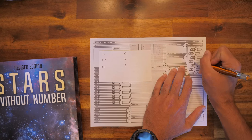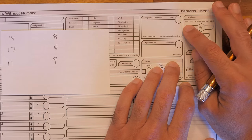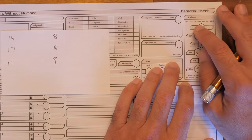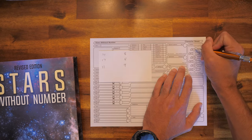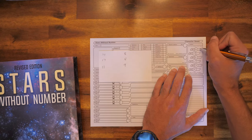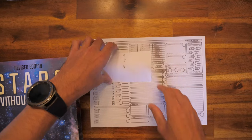We'll go ahead and write those down and mark any modifiers. Under Attributes, the modifier table works like this: a 3 gives minus 2, a 4–7 gives minus 1, 8–13 is 0, 14–17 is plus 1, and 18 is plus 2. We almost got that plus 2. Maybe there will be something that lets us bump up a score by 1 to get Dexterity to a plus 2. We were very close on a couple of those occasions, but oh well — we got that taken care of.